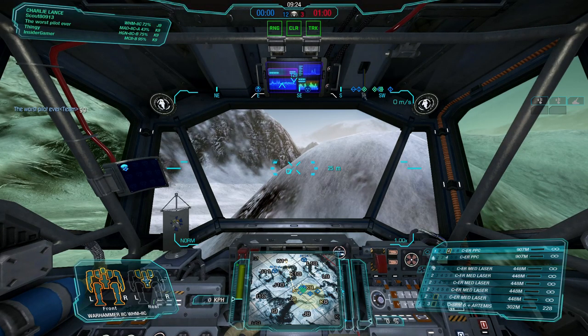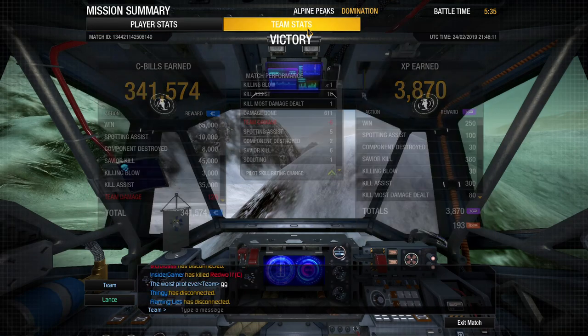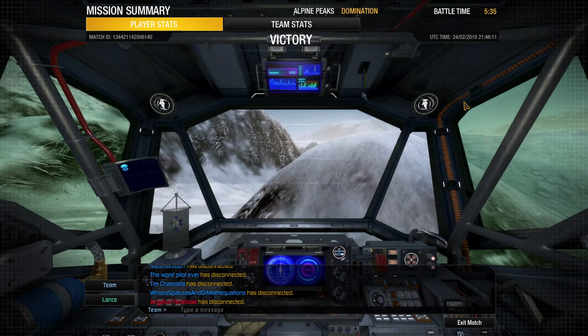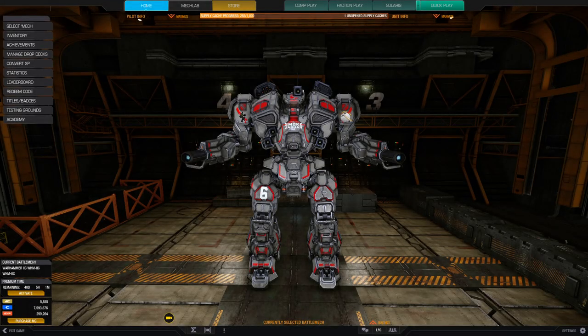That's pretty textbook how you've got to play this mech to do well in it. A little bit slow on the push, but all in all pretty good. One kill, ten assists again, 1 KMDD, 611 points of damage — I will take that in an 80-ton mech all day long. If you take your time and play it right, this can be a very effective mech even though it's a little slower than some others. So there you have it — two games in the Warhammer 2C.